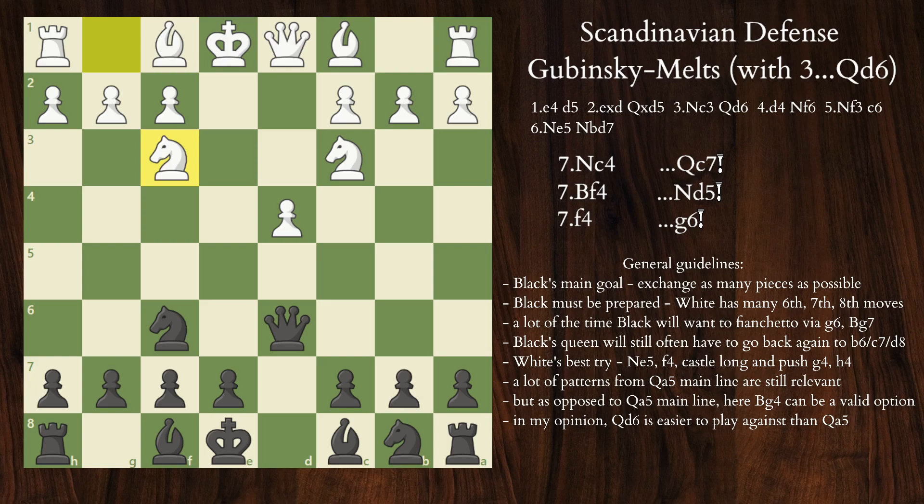Let's crack on with our standard sequence: d4, Nf6, and Nf3. In this position, Black is usually known to play one of four moves: a6, c6, g6, and Bishop to g4. As much as I slated c6 in the previous video on Qa5 for being somewhat unnecessary, here in my opinion c6 is the only move to play. If you're white and on move 5 you don't see c6 but instead see g6, a6, or Bg4, you should be very happy — the alternatives are just much weaker.